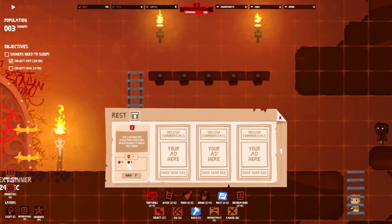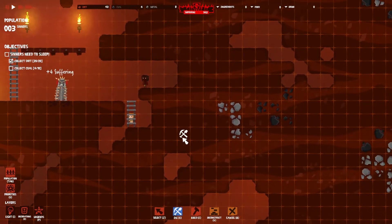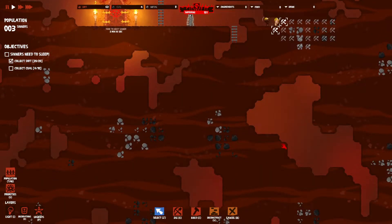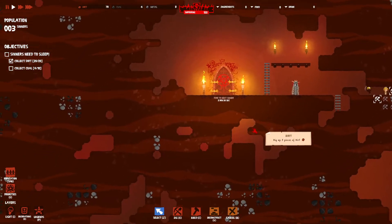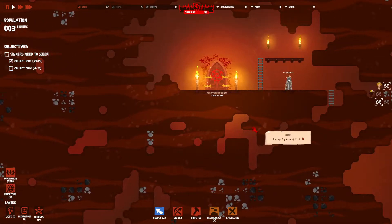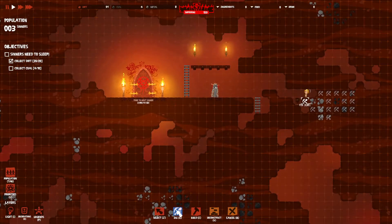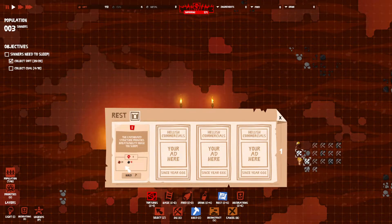We need to build beds now - a cardboard box. We're missing something, is that coal? Let's come over here and start digging. This game is giving me some serious Oxygen Not Included vibes, but it doesn't appear we have to worry about any oxygen or anything - that is pretty good because that was always an issue in Oxygen Not Included. I think that might be coal - it looks like it. We need 10 coal and right now we have four.